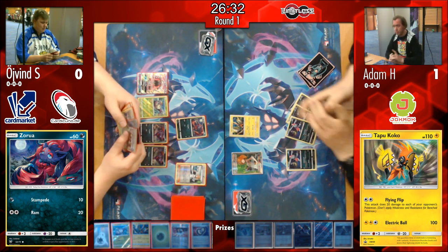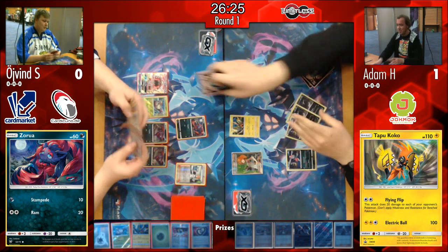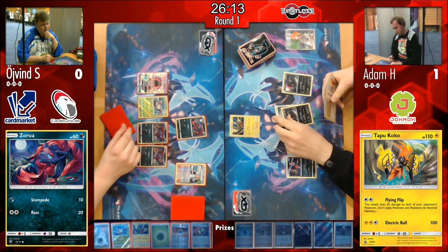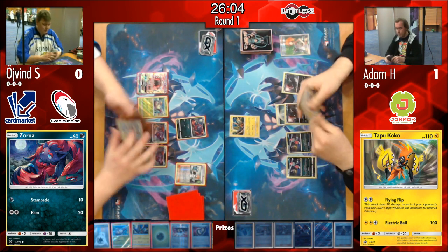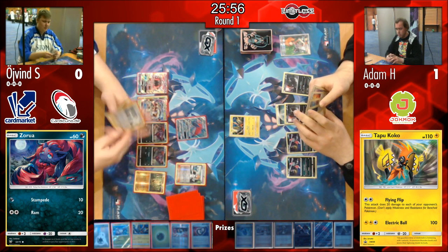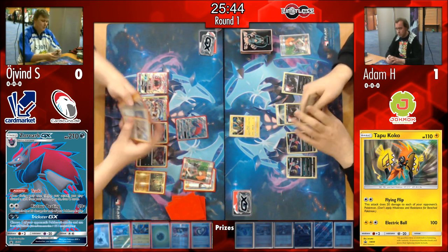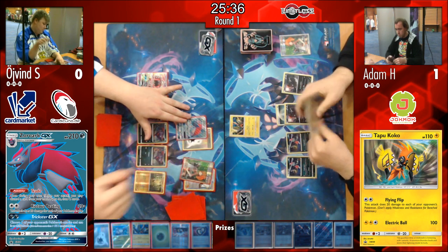Adam definitely has the upper hand early due to those prizes — Øyvind won't have as many Max Potions accessible as he can't Puzzle them back. On Adam's side we see Brigette come down, plenty of Zorua, an extra Sneasel, then he passes back. Øyvind evolves directly into a Golisopod — nice because you can evolve a weak basic Pokémon and also have one less ability on the bench to fuel Weavile.